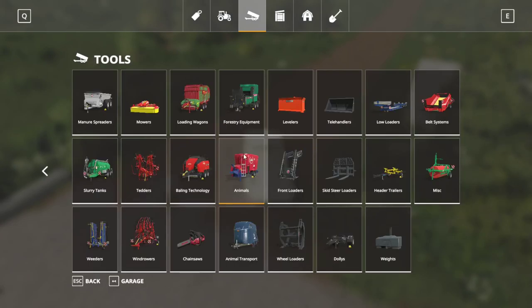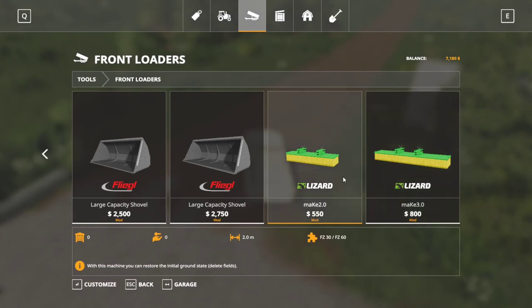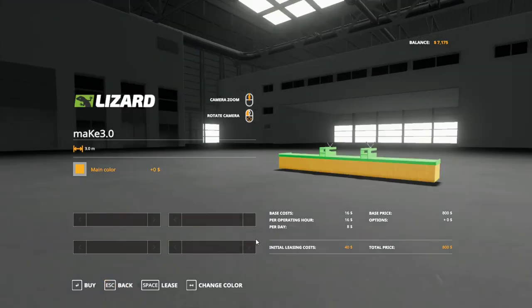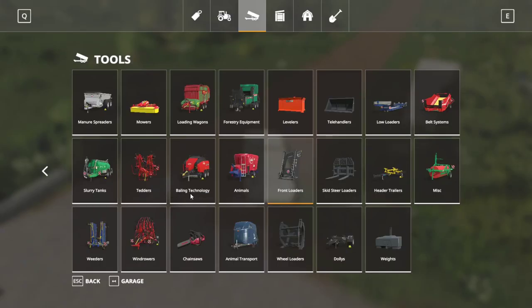Obviously the brooms are under front loader attachments — I don't know why I didn't think of that, it's a front loader mod. Here are the brooms — these things are awesome. With this machine you can restore the initial ground state and delete field. I guess it's really a roller to clean, but those things are kind of nifty. We may or may not use them — my only concern is I don't want it to delete our painted texture. We'll buy one since it's not too much. That white color looks pristine and clean.